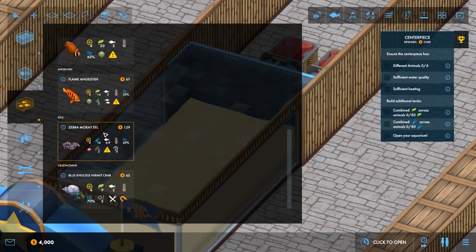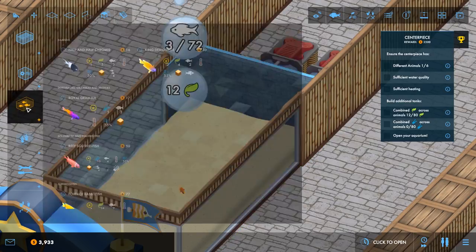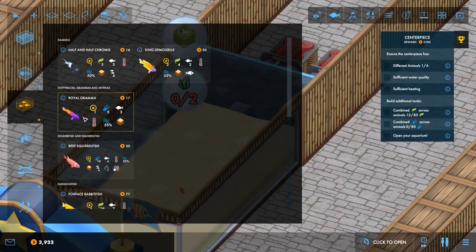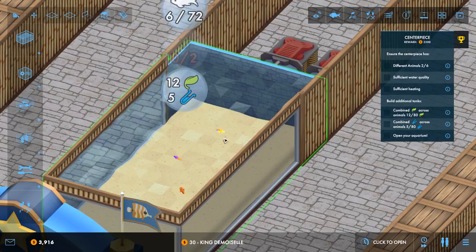Things like eels can be a bit rough. Flame angelfish don't like their own species but they can go in with other species, so I think I'll maybe put one of those in. They will eat stony corals, clams or gorgonians - I don't believe I've got any of those yet. We'll pop in a royal grammar and a kingdom as well.